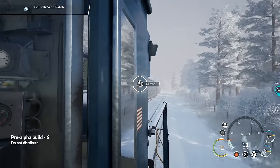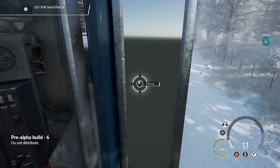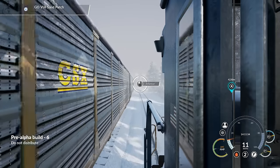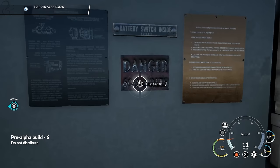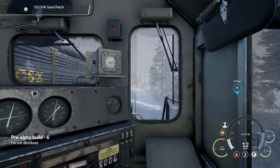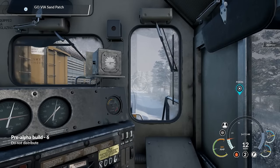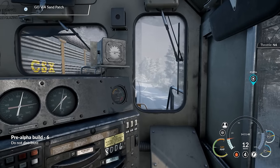If you press the left arrow - if you notice this mirror here, it actually works, but when I bring the mirror in it stops working, so I think that needs to be sorted out. Keep pressing left arrow and you can see it basically cycles through various internal cameras like that. We've got an alarm - clear that down. Let's pick up some speed because we need to get a move on here.